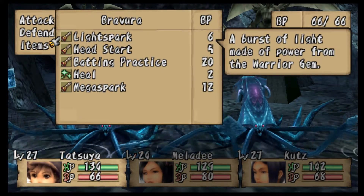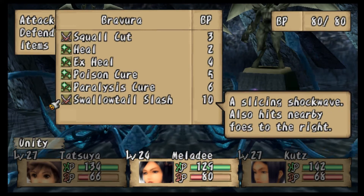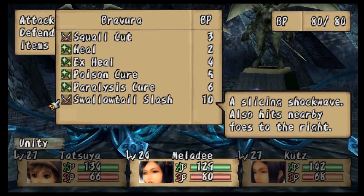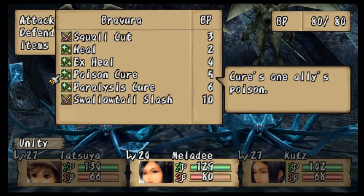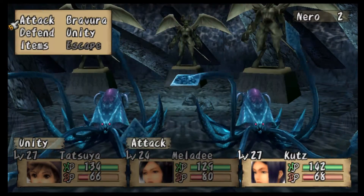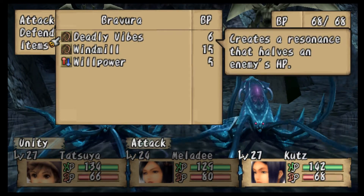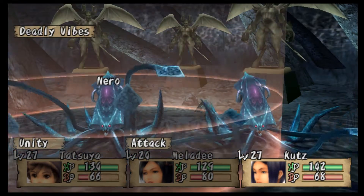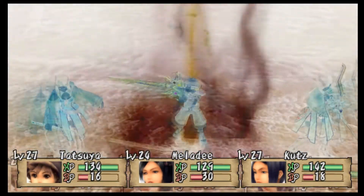She got a few new brave skills: Swallowtail Slash, hitting foes on the right, which is nice. She can cure paralysis and cure poison, which we'll want. The reason we use Cuts — Deadly Vibes halves an enemy's HP, which is just the greatest thing in the world.